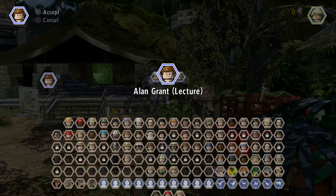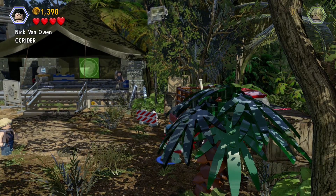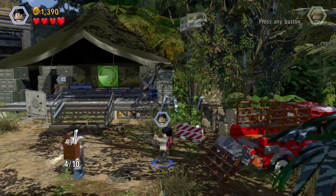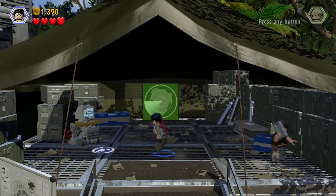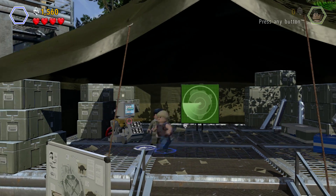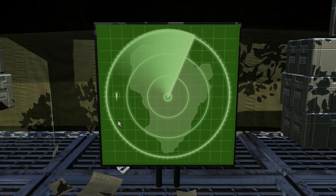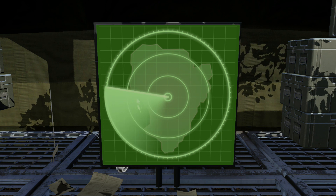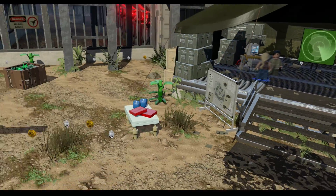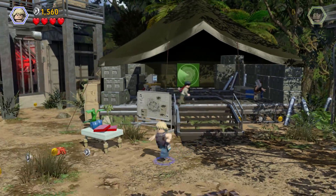Alrighty, here we go guys — we are now in Jurassic World, and I don't know why it always gets me so excited. There is a Nick VanOuen spot right over here — we can break open the backside of this car, and then in it will be a kit. So here we go — we already have the Amber for this level and now four out of the ten kits. There's a computer hacking spot — we need to click on the helicopter. Before it was an airplane, but now it's a helicopter. There we go — there's another kit down, so two right off the bat, pretty easy.